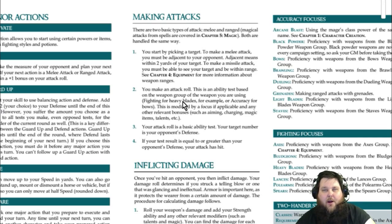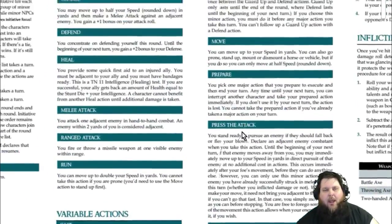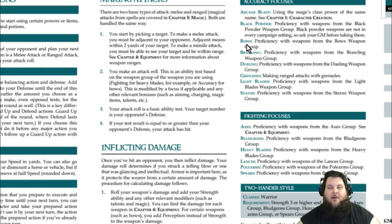If your Accuracy is 3, it would be 3d6 plus 3. You can also take the Accuracy focus for bows, which gives you a plus 2. At level 11+, you can upgrade that focus to plus 3. So you could go to 3d6 plus your accuracy plus your focus for a very strong attack roll. There are ways to build on your attack roll.